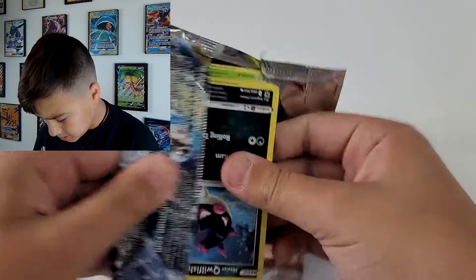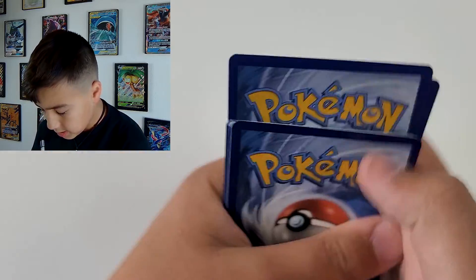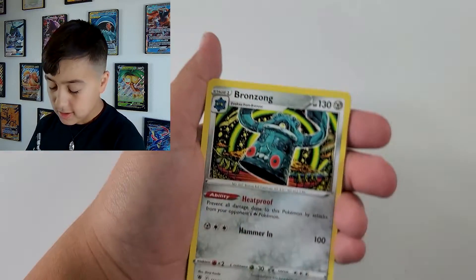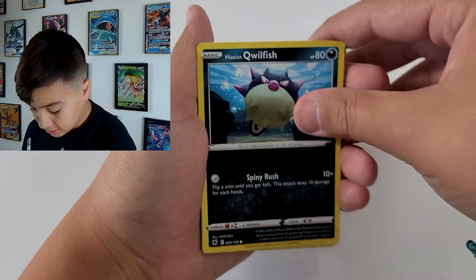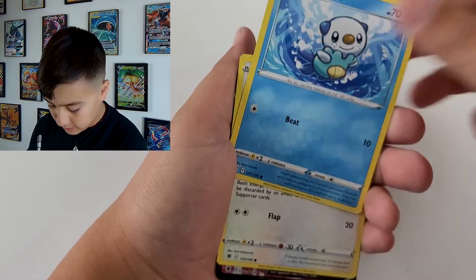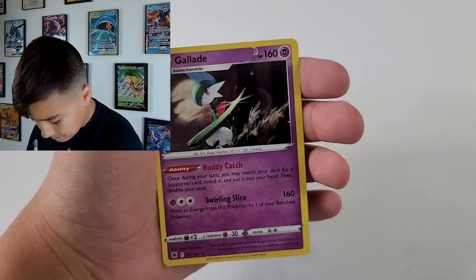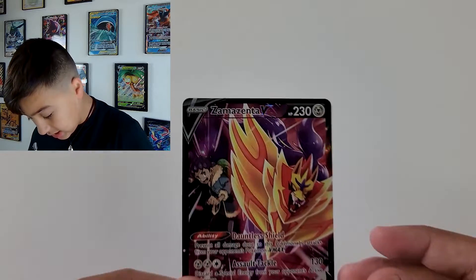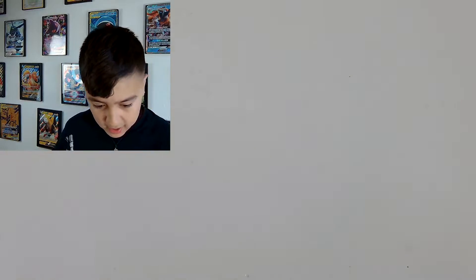Very easily opened. V-Star. Ralts. Oshawott — that's kind of funny. Sam Rock. DANG! Already a hit for the Trainer Gallery — Zamazenta V! What? What? Giveaway card. But look at this — Trainer Gallery Zamazenta V. Also a giveaway card. And first pack, heavy hitter. Giratina. Can we get those? Giratina.